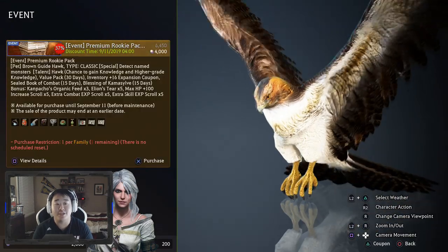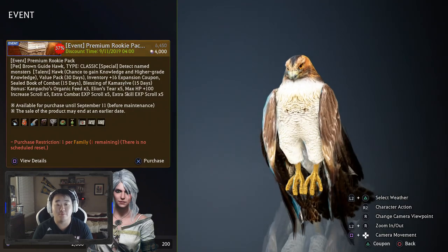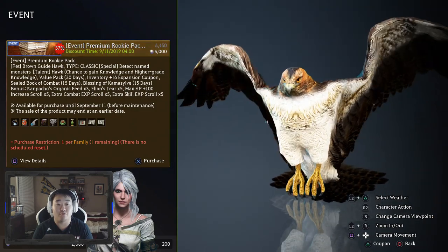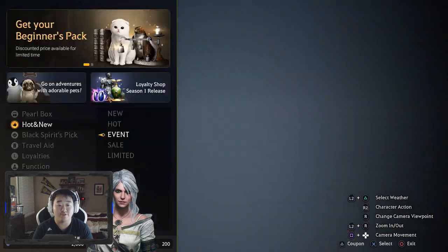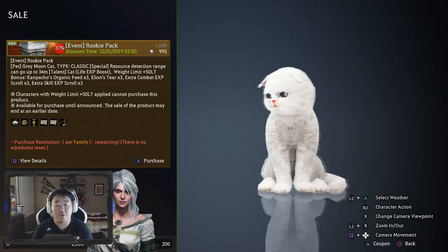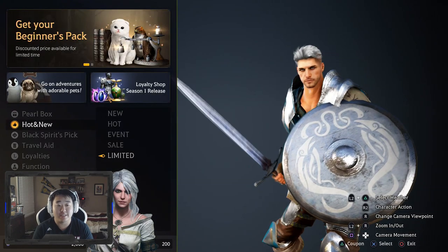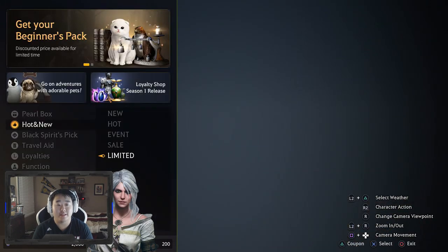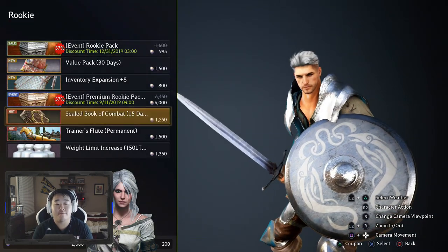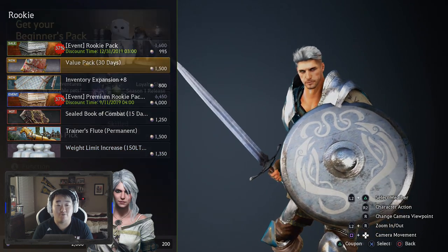The Event section is good - you can see the event packs that are currently available. Right now we have a pack which comes with a hawk and a bunch of different random stuff for $40. There's also the sales section with the rookie pack which comes with a gray moon cat and other stuff, discounted. Rookie stuff is what they suggest you pick up as a rookie, but I'll go over what I suggest as we get to each item.